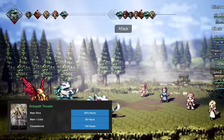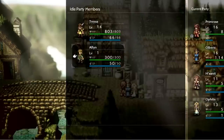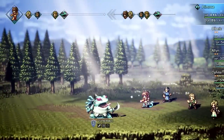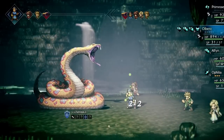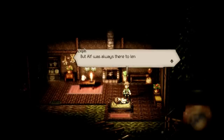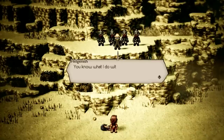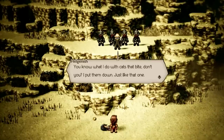Octopath Traveler sparked the modern JRPG revolution by combining a traditional turn-based combat system with the stunning HD 2D art style. As the title suggests, the game features eight unique playable characters who embarked on their individual journeys across the continent of Orstera. With each character having four distinct chapters to complete, Octopath Traveler boasts an impressive total of 32 chapters to explore.